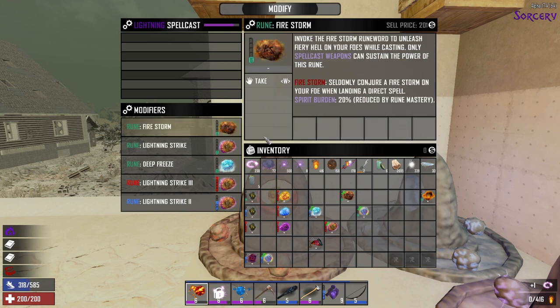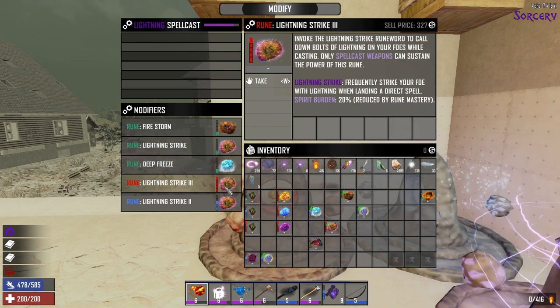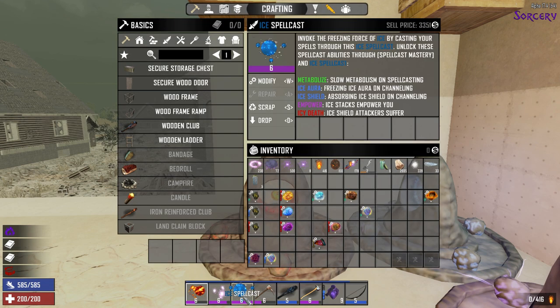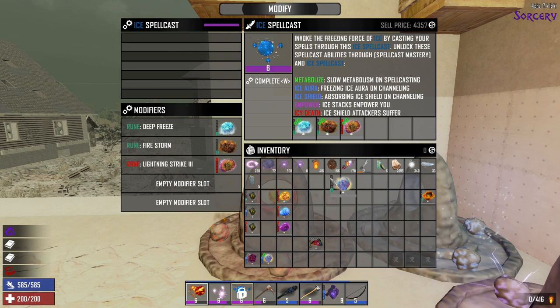On another weapon, I have the Firestorm, Lightning Strike level 1, Deep Freeze level 1, Lightning Strike level 3, and Lightning Strike level 2. I also have Deep Freeze 3 so I can upgrade that one. On the empty one, we're going to put in Deep Freeze, a Firestorm, Lightning Strike level 3, and a Spirit Burden.